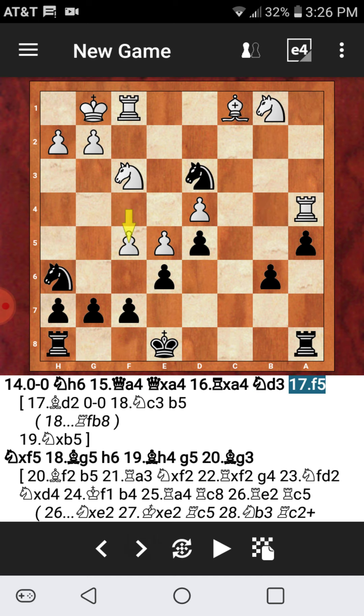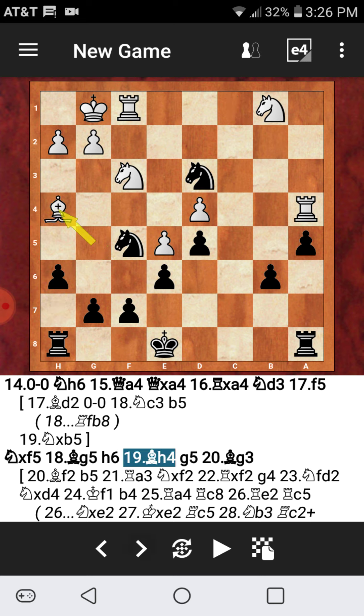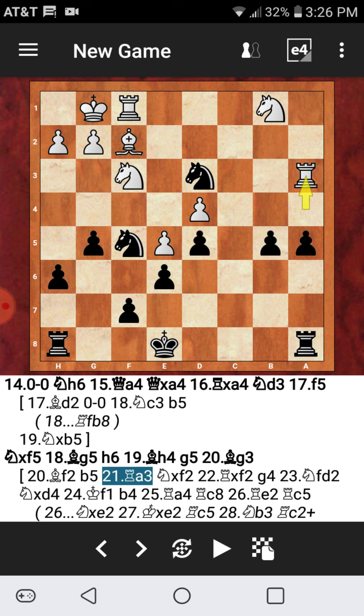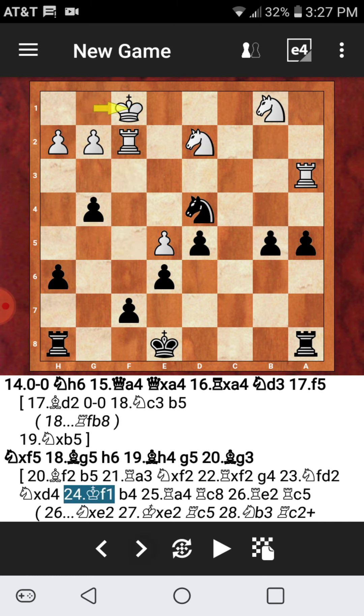After f5 capturing, knight captures on f5, bishop g5 doesn't really do much — h6, bishop h4, g5 dropping the bishop all the way back. Bishop f2 was played instead of bishop g3, which gives me a chance to play b5, rook to a3, capturing the bishop, and putting more pressure. Black looks better here, capturing another pawn. Although white has an extra minor piece, b4 covers all the squares the knight can go to — that knight is basically under arrest.